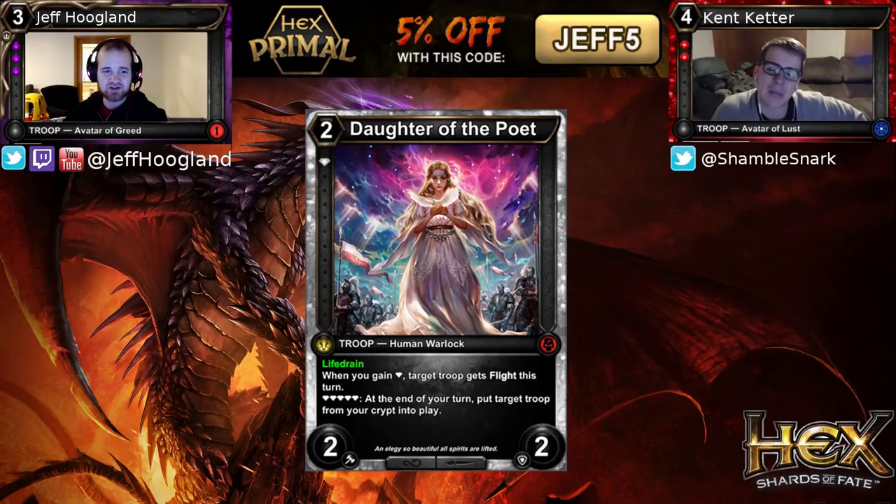We have a 2-cost 2/2 with Life Drain that says whenever you gain a Diamond threshold, target troop gets flight this turn. As long as you have 5 Diamond thresholds at the end of your turn, put target troop from your crypt into play. So Diamond aggro, here we come.